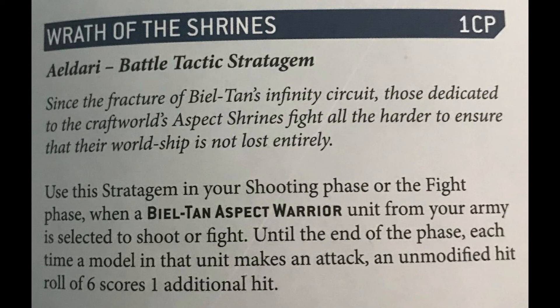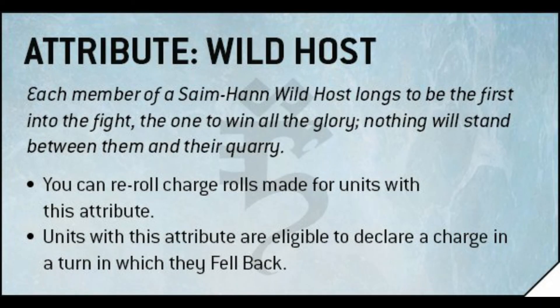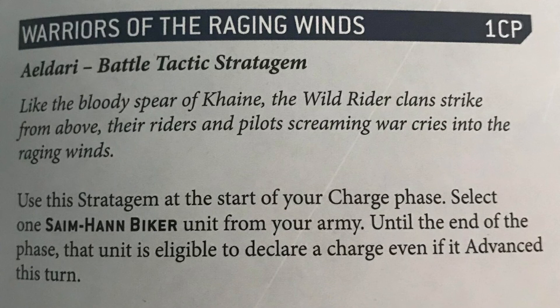The last stratagem available to them comes from the Saim-Hann craftworld. The craftworld attribute Wild Host is great — it allows rerolls of charge rolls built in, which is fantastic, and allows you to declare a charge in a turn in which they fell back, so if you don't have Feigned Retreat you can still spend one CP to fall back, shoot, and charge with Wild Host. Then their specific stratagem, Warriors of the Raging Winds for one command point, allows you to charge even if you've advanced. So you move 16 and advance 6 for a 22 inch move and can still charge — and because you're Saim-Hann you get a charge reroll as well.